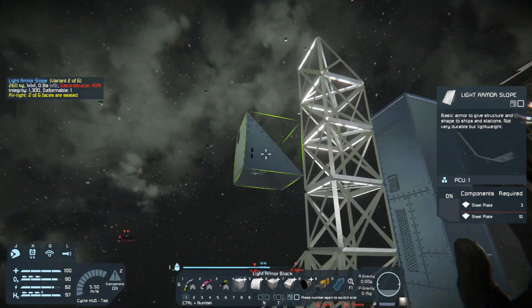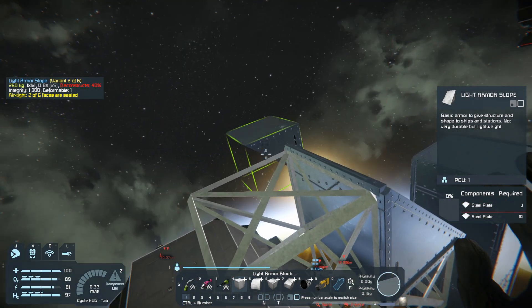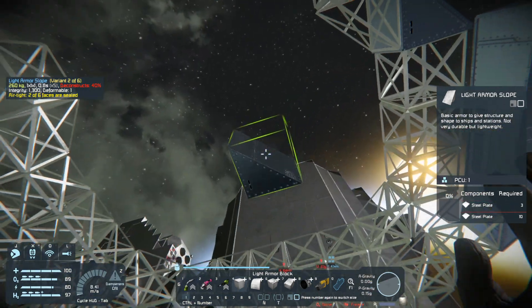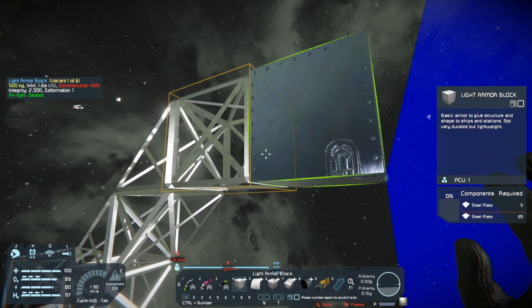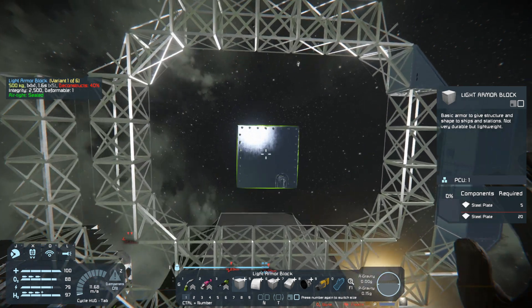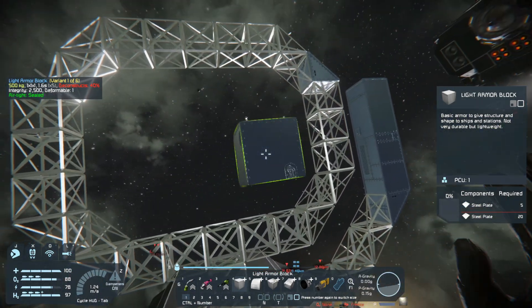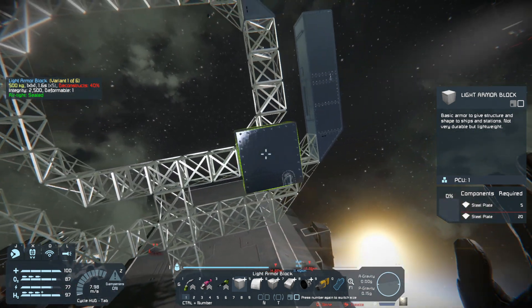So we're going to do three triangles in the corner. Like so. So that would be the internal corridor for the station. We could build rovers and whatnot to drive down the hallways and all that kind of shenanigans. That's our footprint for a tunnel.